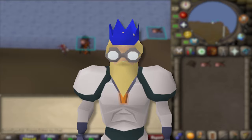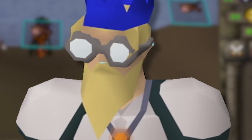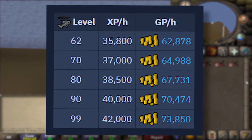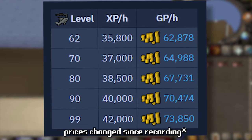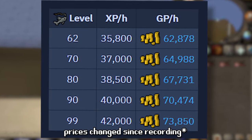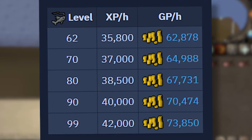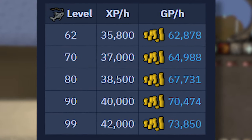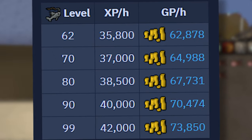Catching monkfish at the Piscatoris Fishing Colony offers relatively slow experience but requires a low amount of effort. To catch monkfish, you must have completed Swan Song and have a small fishing net in your inventory. At level 62 it's 35,800 XP an hour and 58k GP an hour. Level 70 is 37k an hour and 60k GP an hour. Level 80 is 38,500 XP an hour and 63k GP an hour. At level 90 it's 40,000 fishing experience an hour and 65,000 GP. At level 99 it's 42,000 experience an hour and 68,000 GP an hour.